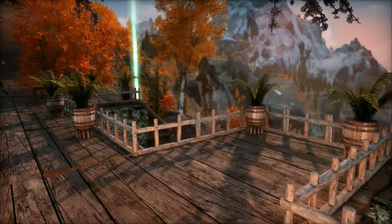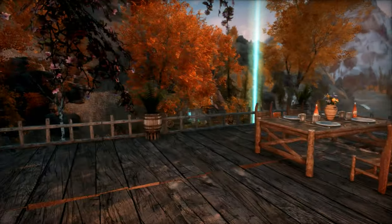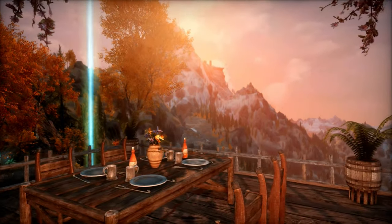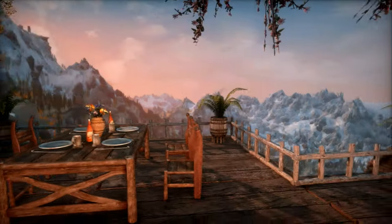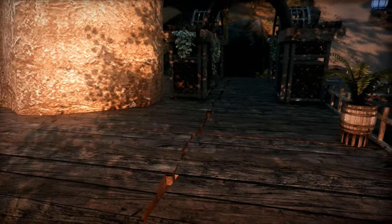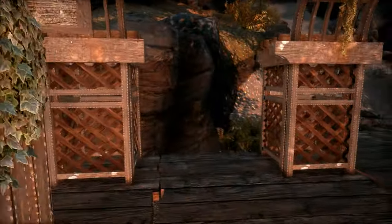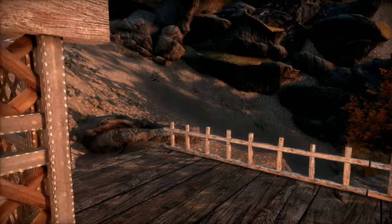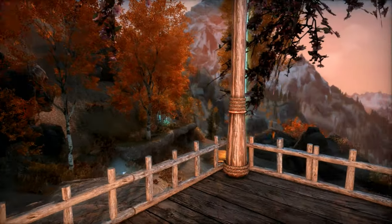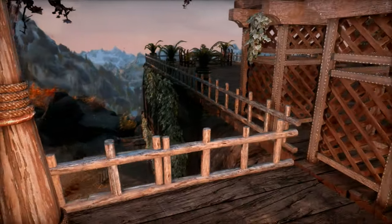Continuing on we have these cute little barrels that hold ferns, an observation deck, and then dining for four. You can just see the light peering through the mountains with that pinkish hue in the sky. As we turn around we have a little gazebo-like area, and you can actually enter the home from this way too. If you come down towards the tarn you can enter on this level and be closer to the bedroom area, or you can enter the way we did and be closer to the crafting.